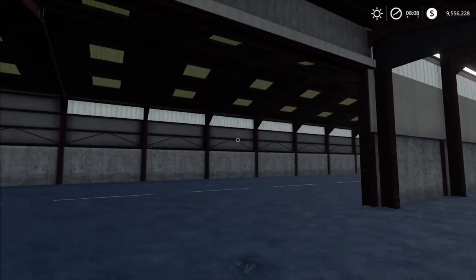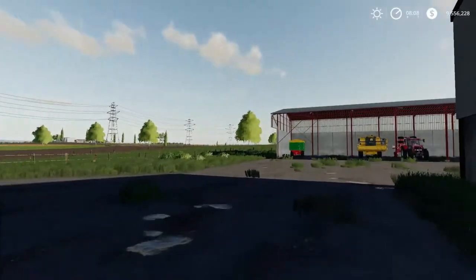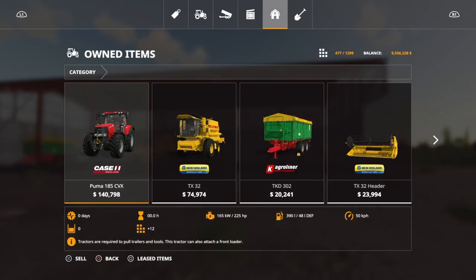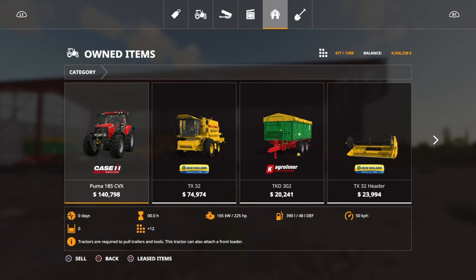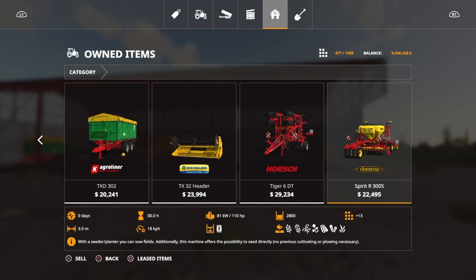Starting equipment. You also have some really big sheds over here. Starting equipment is not that much, but I think you can get around. This is all that you start with. Slot count is 477. You've got a decent Case tractor with 225 horsepower, the New Holland TX32, a trailer, a header, and a cultivator — though that cultivator demands 300 horsepower while your tractor is only 225, but I guess you can pull it a little bit slower. You also got a seeder, and that's it.